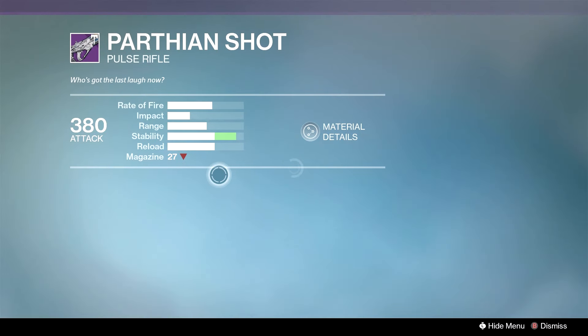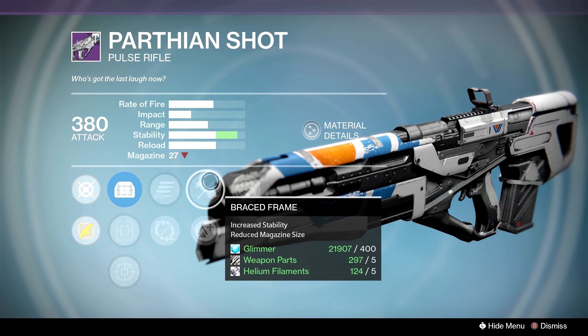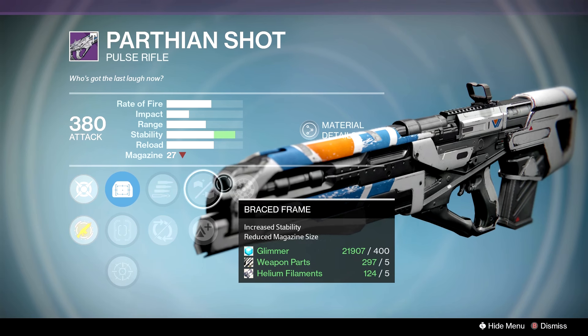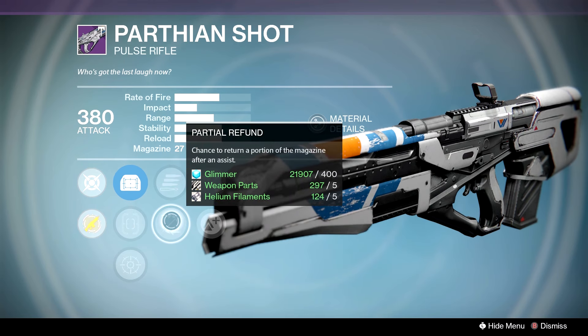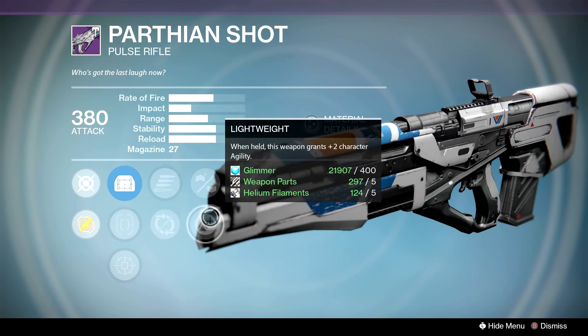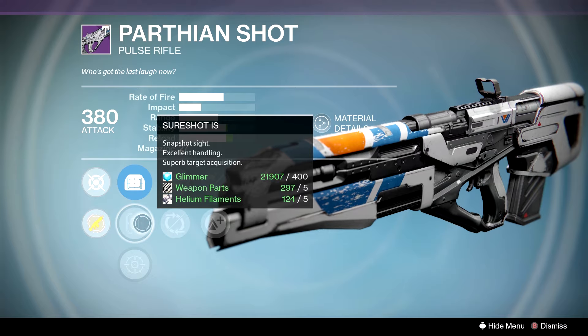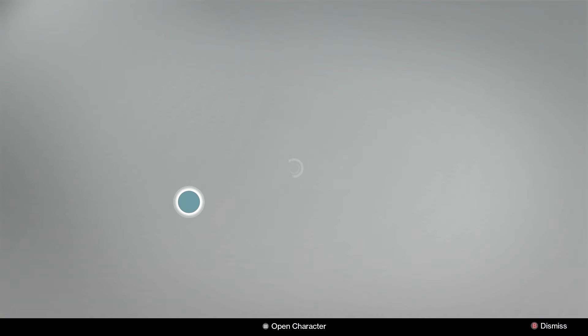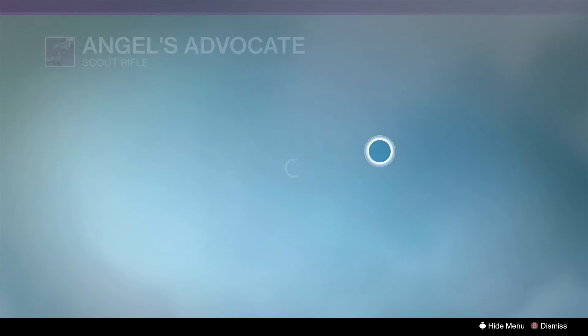Moving on to the Parthian Shot — as we talked about in the review, this one does have Braced so it gets that stability up, so Counterbalance isn't as necessary. We have that combined with Rangefinder, and since the mag is low, Partial Refunds is gonna be semi-decent. In the second slot we have the all-important Sure Shot — it's one of my favorite sights for these types of weapons, so it's gonna be a good starter.